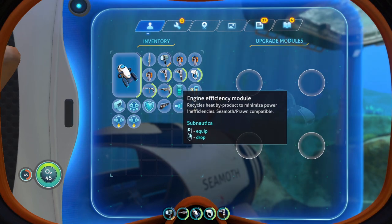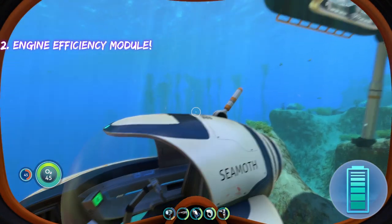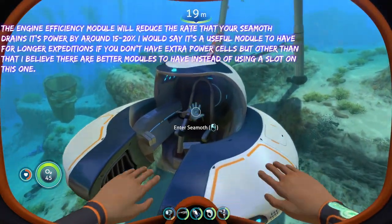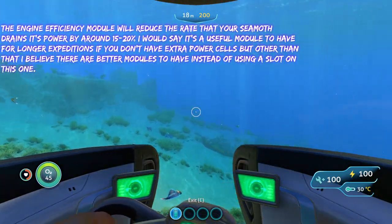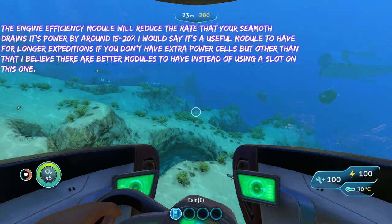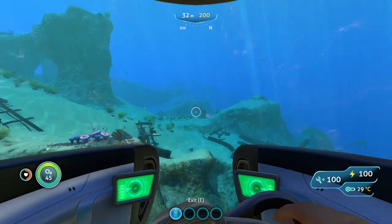The next upgrade on the list is going to be the engine efficiency module. Basically all it does is decrease the rate that your Seamoth drains its power by around 15-20%. It's pretty useful — kind of an okay upgrade, but I'd probably substitute it for other things.